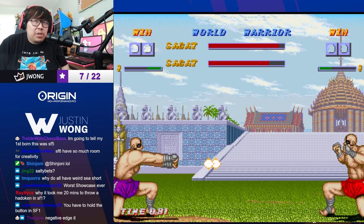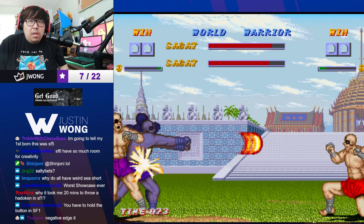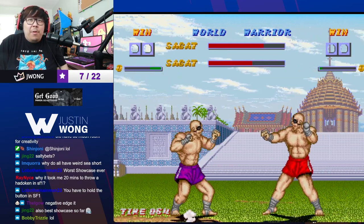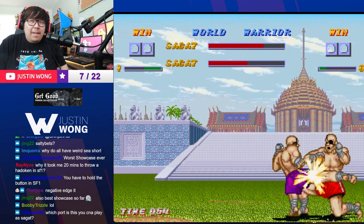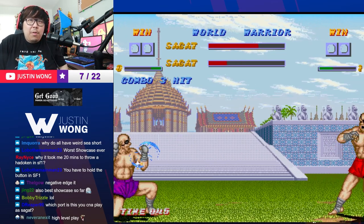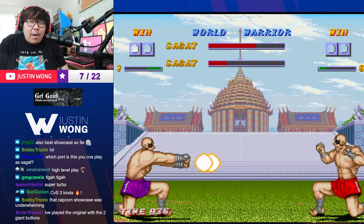Now this game is kind of good — why did it take me 20 minutes? Oh, there's a secret: you don't know how to throw the Hadouken — that's why. There's a secret on how to throw it. This is every Sagat mirror match. I can't match his fireball.